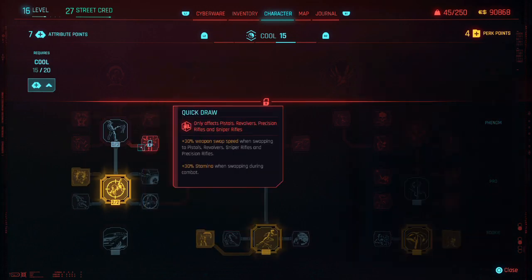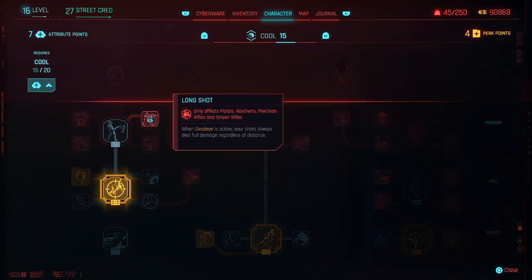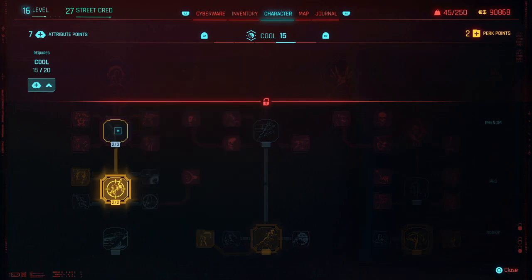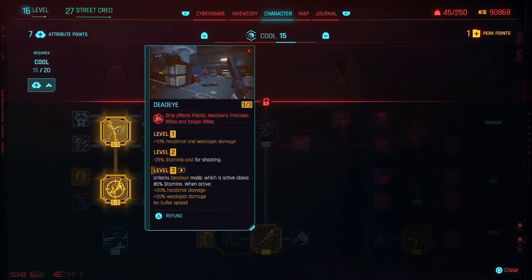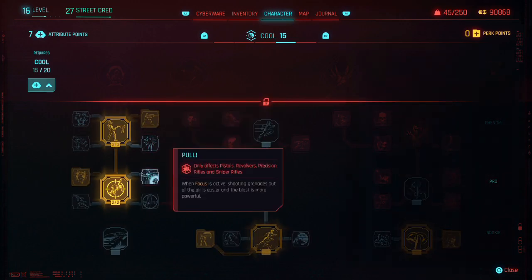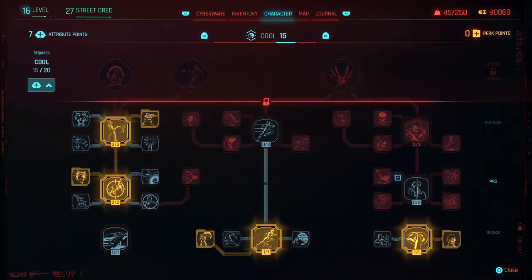California Reaper - 30% stamina after neutralizing an enemy with a ranged attack via headshot or weak spot. 30% weapon swap speed. When Dead Eye is active your shots always deal full damage regardless of distance. To get that we need three perks here, one here, and one here - that's going to take up the rest of my perks. We want damage, so let's do this one, and then this one. We've got 7 attribute points left.